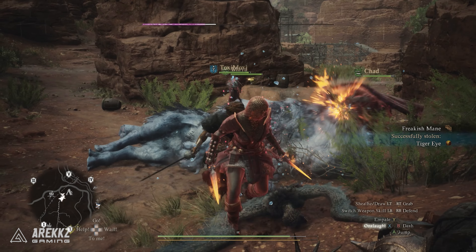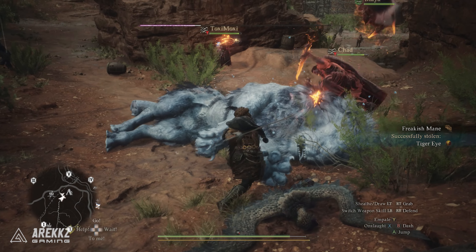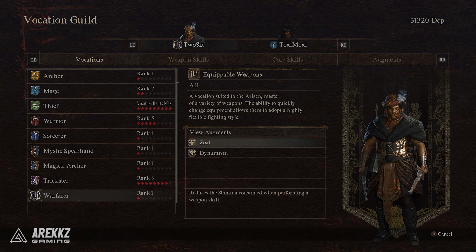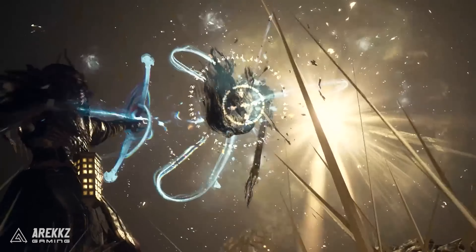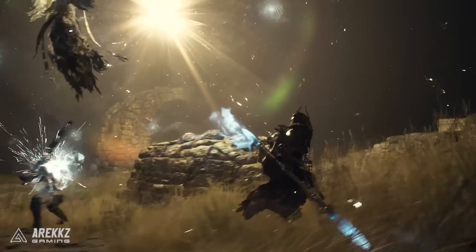The augments for the Warfarer are quite good. Zeal will reduce the stamina used when activating a weapon skill, and Dynamism will reduce how much the carry weight impacts your movement speed. Both of these are pretty good augments to have, and remember these can be used on other vocations too. So there's what you need to know to get the Warfarer vocation — drop a like if we helped you out, and subscribe for more Dragon's Dogma 2 coming your way very soon.